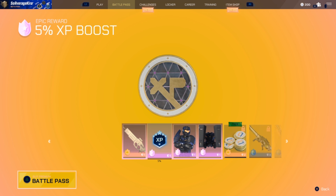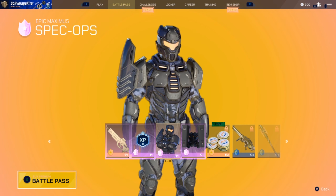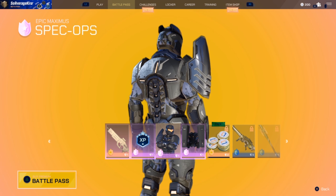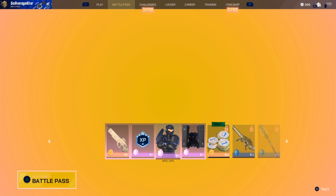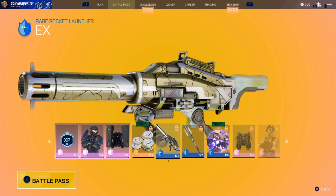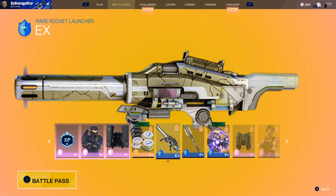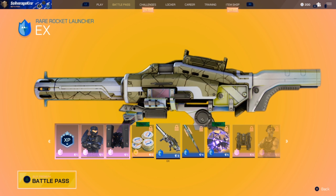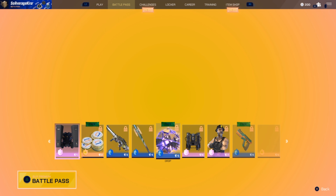Then we've got the usual stuff you'd expect: some XP, a new epic skin — Maximum Spec Ops with the shoulder guard, that looks pretty sick — and then the jetpack to go with that. Then we've got some specific coins, and a new skin for the rocket launcher called X. I love the handle on the rocket launcher, that looks awesome. And the big fat bat looks like an Olympic torch — like you're beating people with a symbol of freedom.